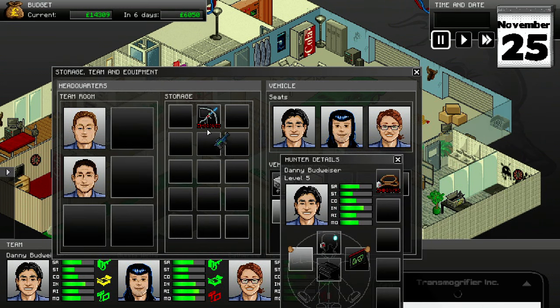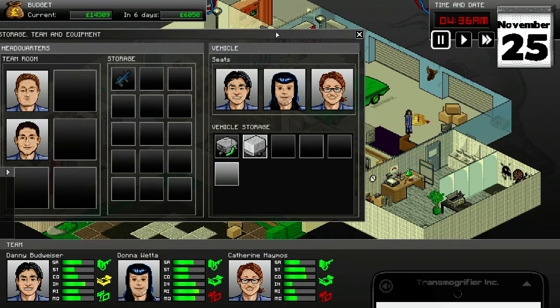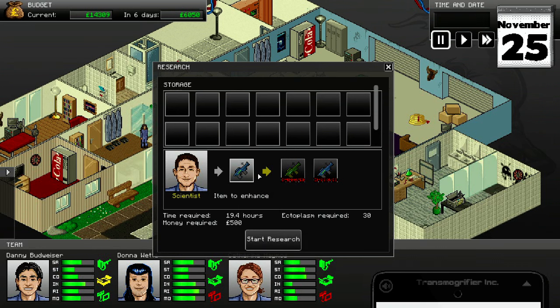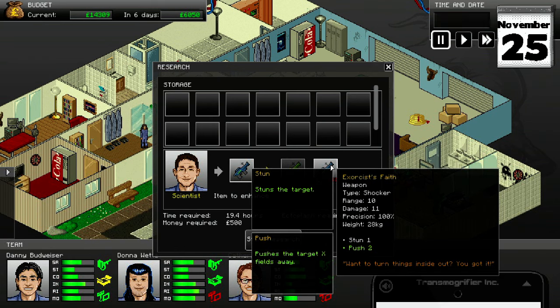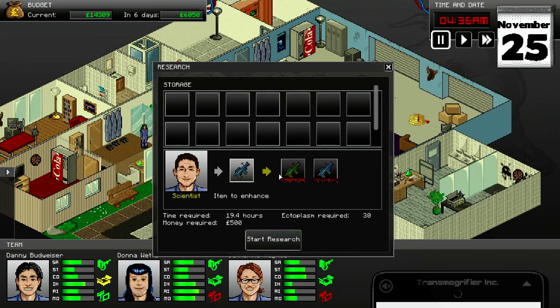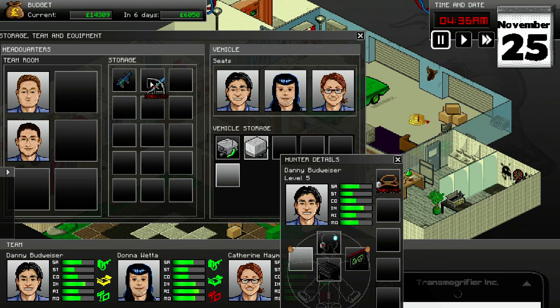Let's see if we can upgrade this weapon. We'll give the Artemis Bow to Danny Budweiser — we can carry some more stuff too. Let's put that in the upgrade slot and have our Science Man, Vince Friend, work on it. It does 10 range, 11 damage, 1 stun. I don't really care about pushing people — we'd rather have the extra range and damage. Not enough ectoplasm? Alright, fair enough. In the meantime he'll carry around the Exorcist.